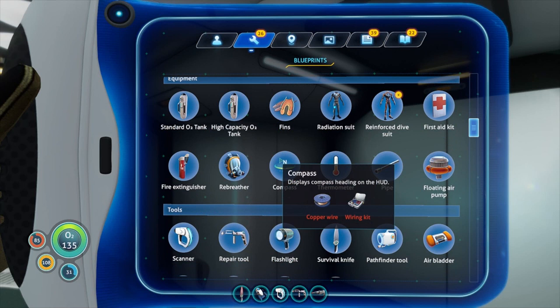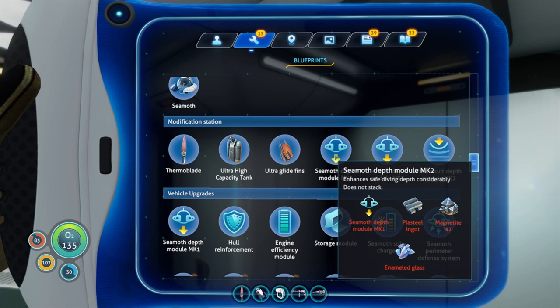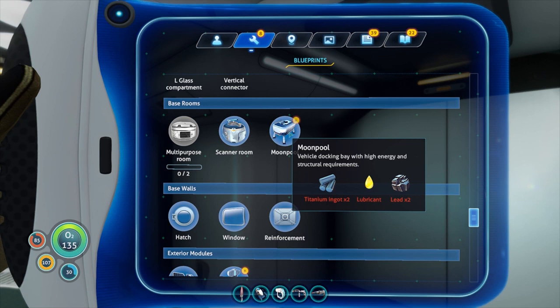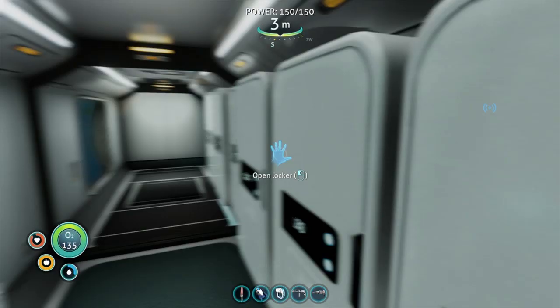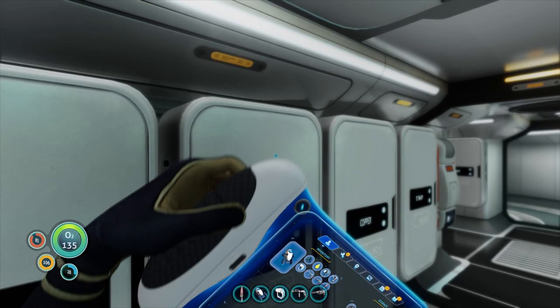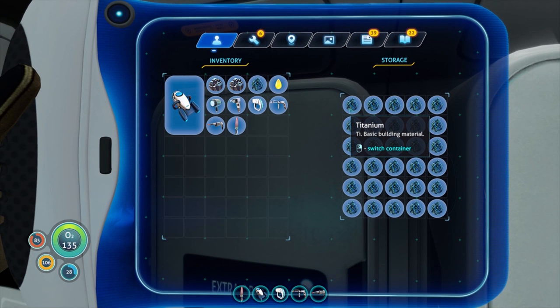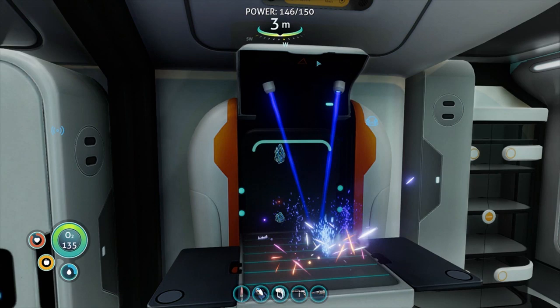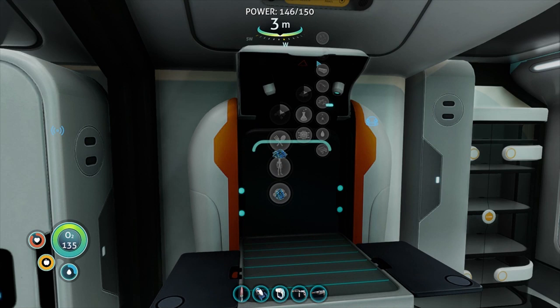Blue pins — aerogel, reinforced dive suit which we can't do right now. Seamoth depth Mark 2. God, we've got lots of stuff — prawn jumpsuit, gas torpedo, Seamoth sonar. There's lots of stuff here I've never even seen before. A moonpool — vehicle docking bay with high energy and structural requirements: two titanium ingots, lubricant, and two lead. Let's make two titanium ingots — that way we can actually dock our Seamoth now.